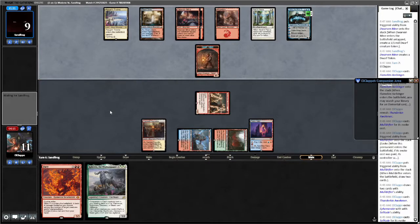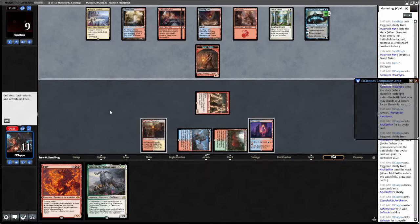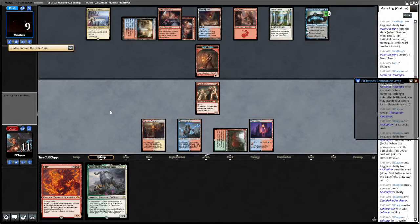Are we going to attack here? No attacks. Scalding Tarn. I would like to draw a Cavern of Souls please. Cavern of Souls? Don't Ice me. Don't be an asshole. We just had this conversation, opponent. Told you not to be an asshole.